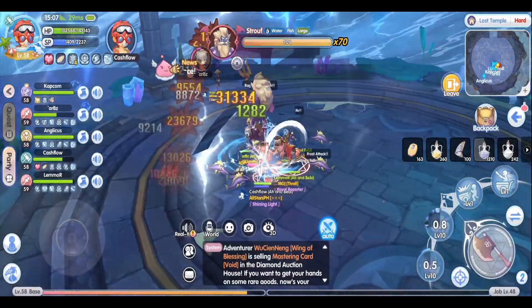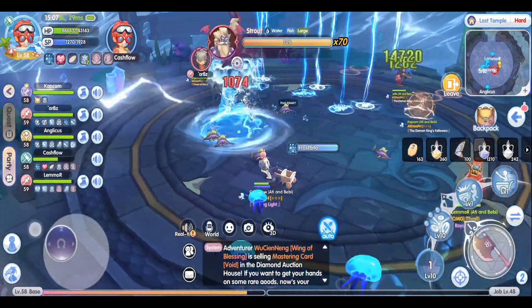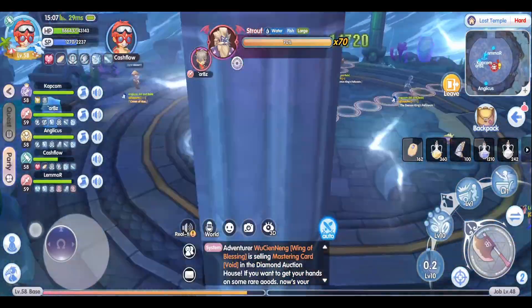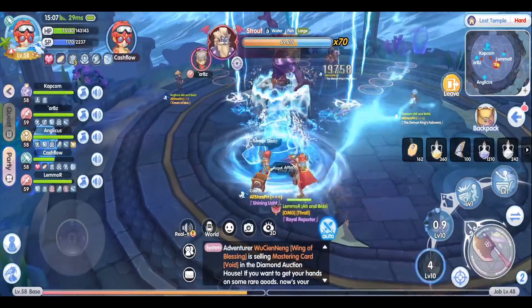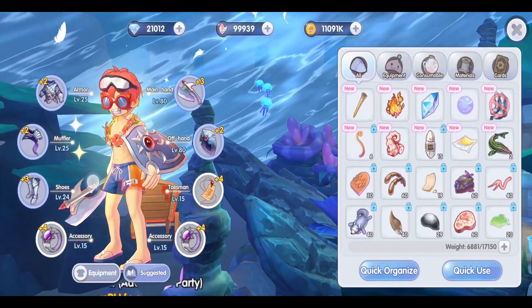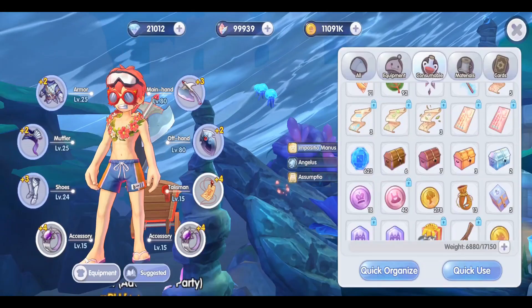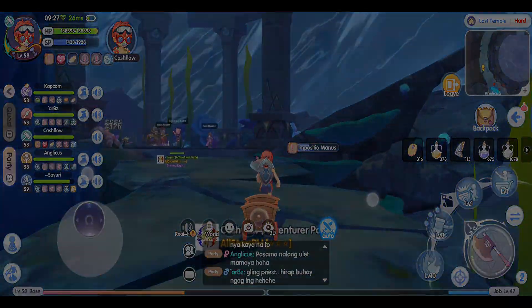And that's it for all of Strauth's attacks. Now I have some general tips to make it easier for you to run this dungeon. Tip number 1: do not forget to bring Panacea. Panacea will help you a lot and it will remove the Frostbite status from you. Tip number 2: don't forget to bring Wind Converters or Wind Arrows. The more DPS you do, the faster Strauth dies and the less chance for you to make an error.